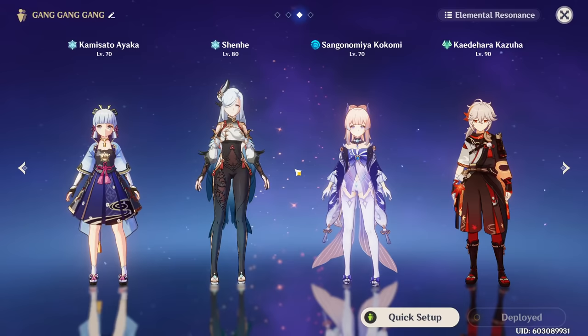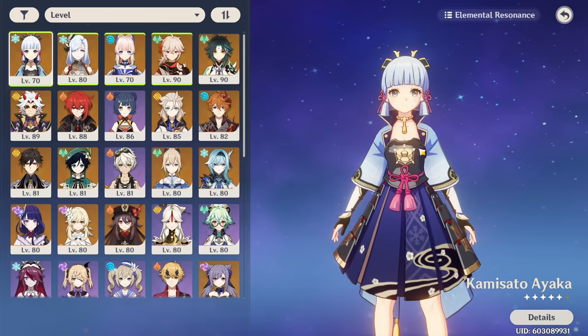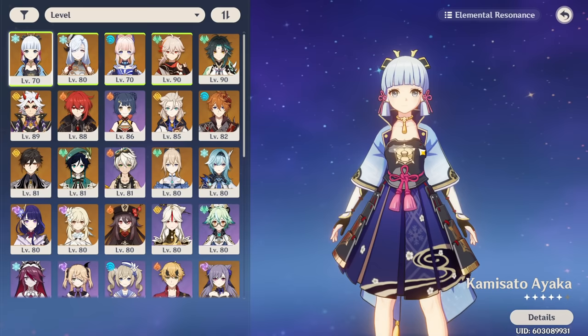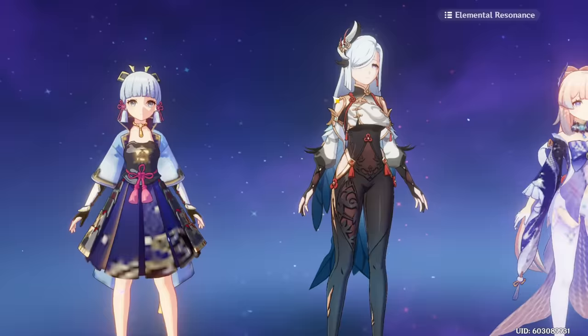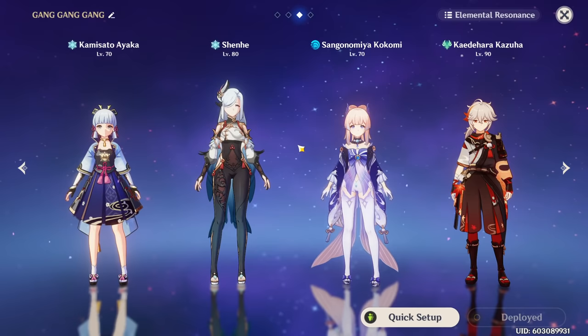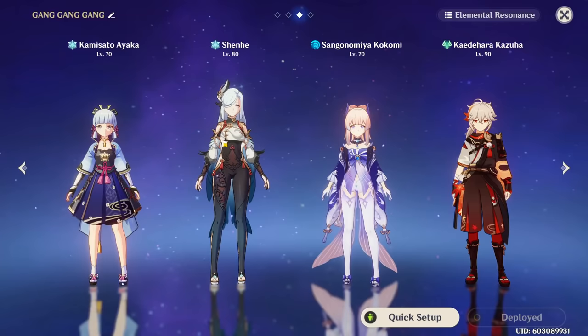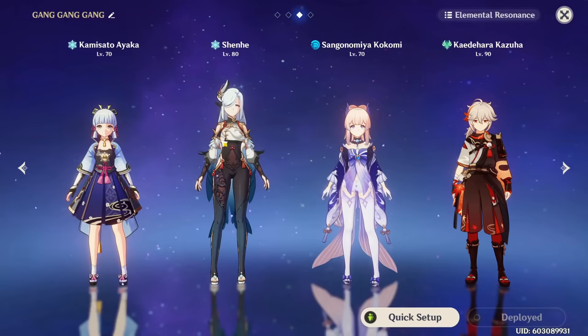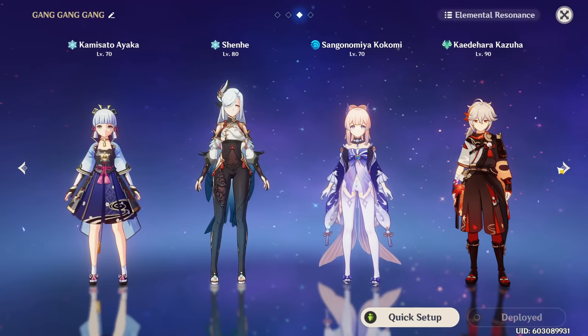The main team I really liked for Shenhe is a freeze team with Ayaka. While freeze teams in general can work with her, she works so well with Ayaka because of how her passives and skill synergize — effectively giving 10 stacks of her E to Ayaka's burst if you use it twice in a rotation, as well as increasing burst damage from her passives. You're also buffing someone like Kazuha's cryo infusion if you run him. In this specific team, Shenhe on Noblesse Oblige also allows Kokomi to run the Millilith set and Thrilling Tales, giving your team — especially Ayaka — an insane amount of attack.